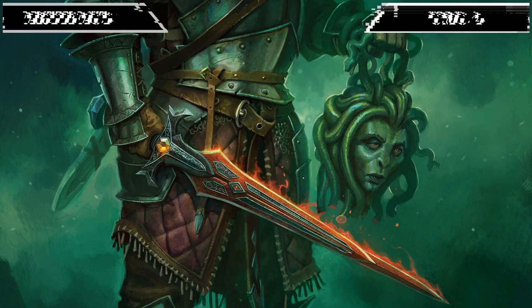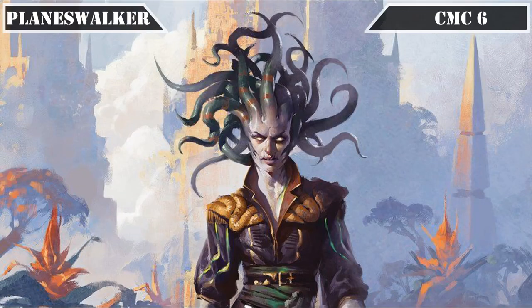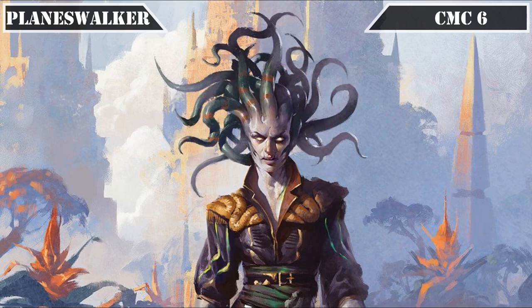That covers all our artifacts, so let's move on to our Planeswalkers. Our lone Planeswalker joins us in the CMC 6 slot — that being Vraska, Scheming Gorgon — who comes into play with 5 loyalty. Her +2 gives all creatures we control +1/+0 until end of turn, her -3 destroys target creature, and her -10 gives all creatures we control deathtouch and, whenever they deal combat damage to a player, has that player lose the game. Her abilities give our assassins an offensive stat bump, additional removal to deal with threats, and yet another form of instant player elimination to build up to.